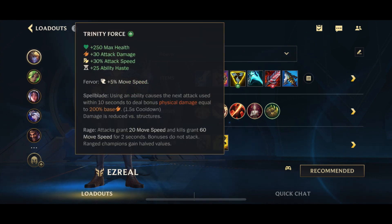Triforce, of course, which got a buff recently — Health, AD, Attack Speed, Ability Haste, all the stats you love, Movement Speed, and the on-hit Spellblade passive as well as the Rage passive. Lovely stuff.